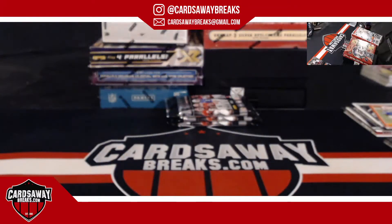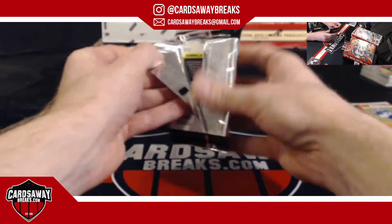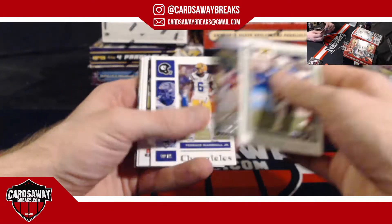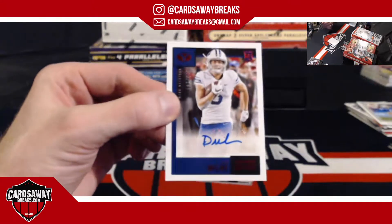First gold out of Classics — I think we usually get a gold per box, so I like that one. We'll do first gold — should be a chrome gold, not the paper gold. I swear there's always a gold in Classics — either number to 75, 90, or 99, so we'll count both. Dax Milne for the Football Team — 149.